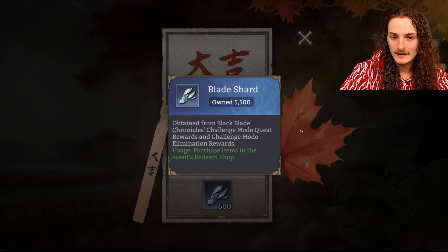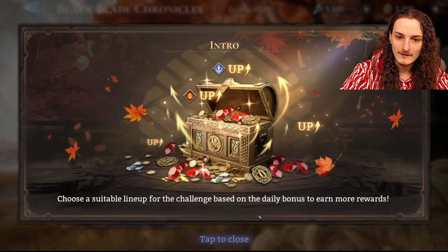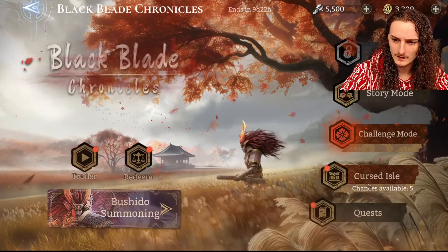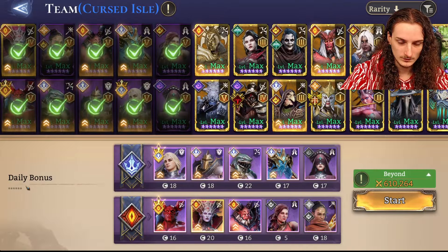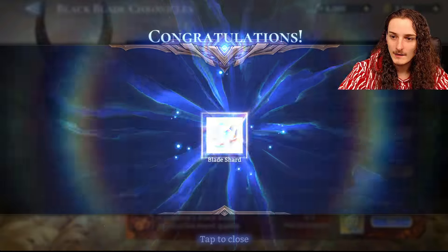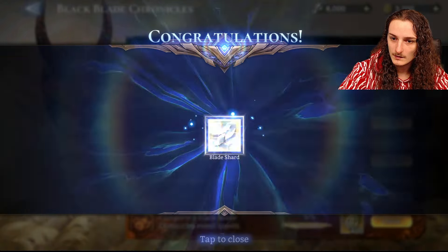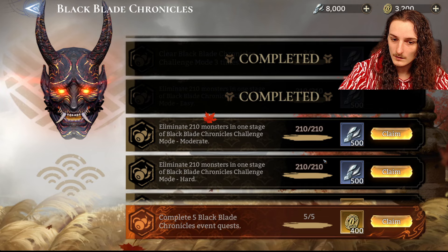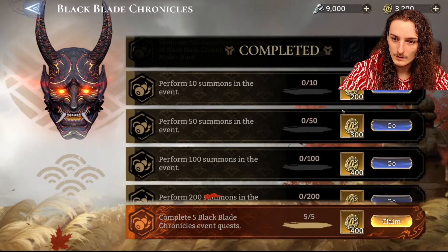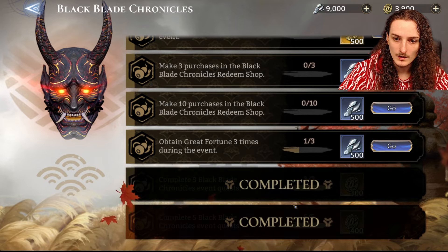As you can see, we got 600 of the event currency. We have currently finished both the story mode and the challenge mode. We still have the curse — I have no clue how this works. We have a couple quests where we can claim even more rewards. Let's see — we did the 210. All right, 500, and the rest is: perform summons, make purchases in the shop, complete quests.